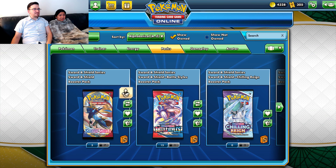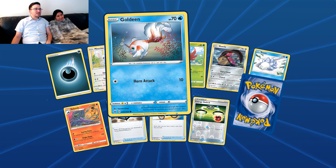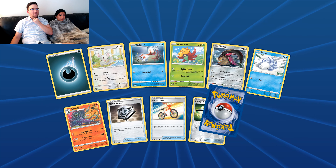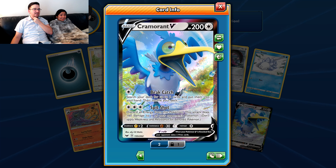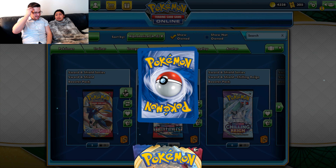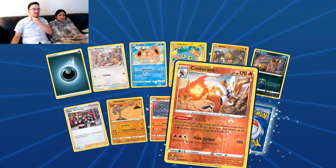Now we'll go ahead and hit up these base set packs. Metal Saucers. More Metal Saucers. More Metal Saucers. I at least got her one, and a reverse energy switch — that'll be nice. Get out of the Cramorant! The Cramorant's really good — 160 to the bench, pretty nice, especially early on. The format has more options to hit the bench now obviously, but for a while Cramorant was the best bench hitter in the format, at least in the V series Sword and Shield.